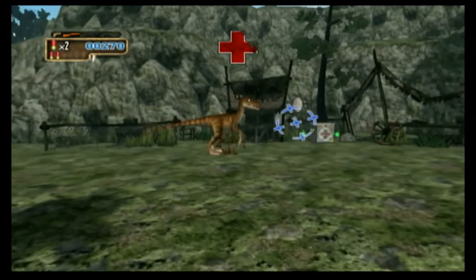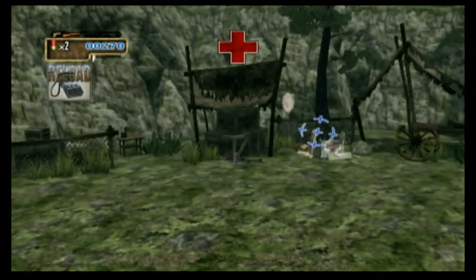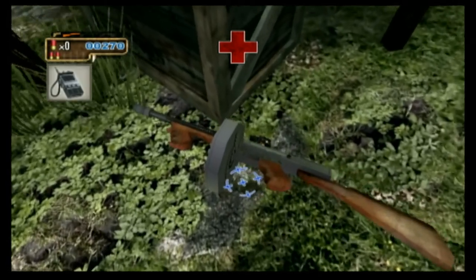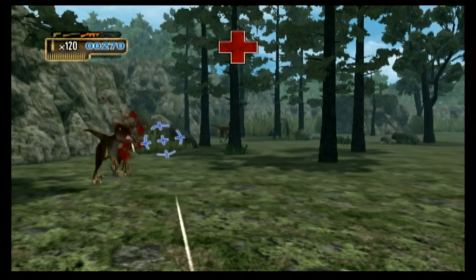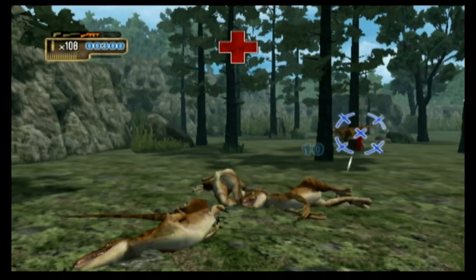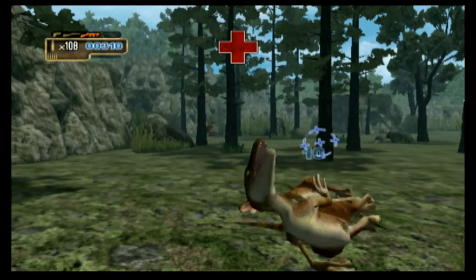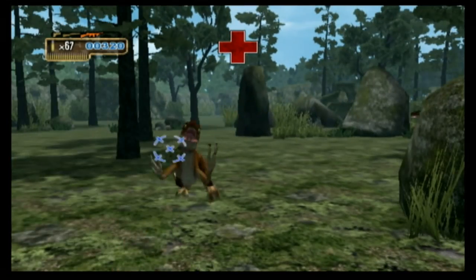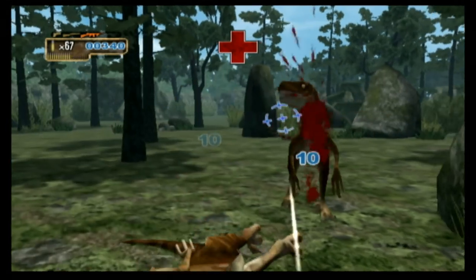When you play this game, you're in the middle of Jurassic Park when all hell breaks loose — you'll be under constant assault by a variety of dinosaurs. You start the game off with a pistol and work your way up to four different weapons. Sadly, none of them are a flamethrower, which would work really well against dinosaurs.